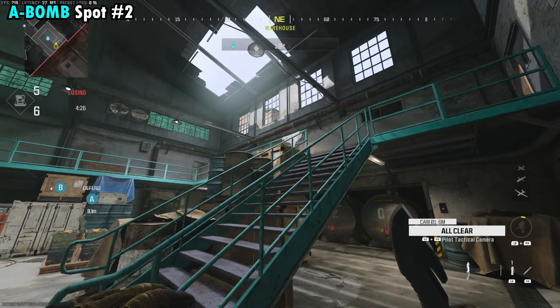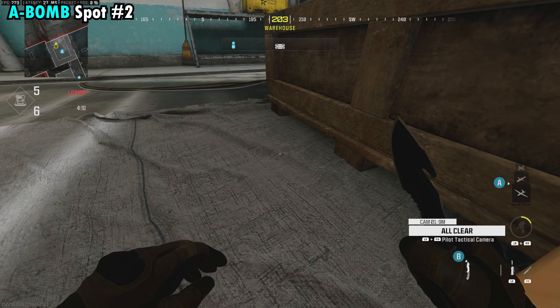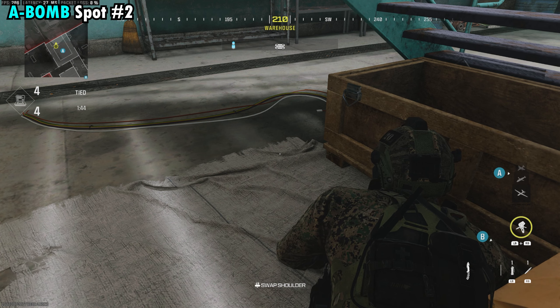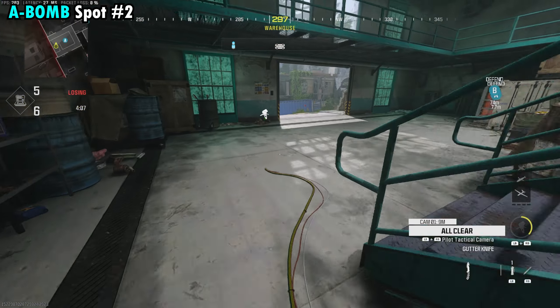We're going to start off with the A-bomb and the first spot is actually going to be outside the building. You can put down a tactical camera if you want, however you don't necessarily need one. All we're going to do is come right over here in this corner. This is a very uncommon corner to be checked — most players running through here are immediately looking up towards the middle of the map, so you're generally going to be really safe over here.